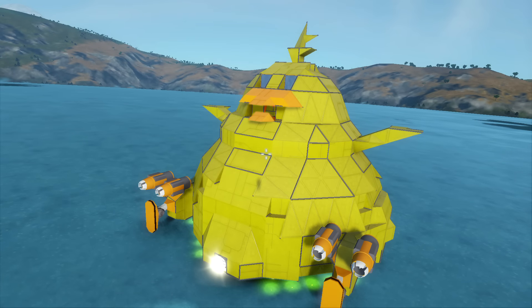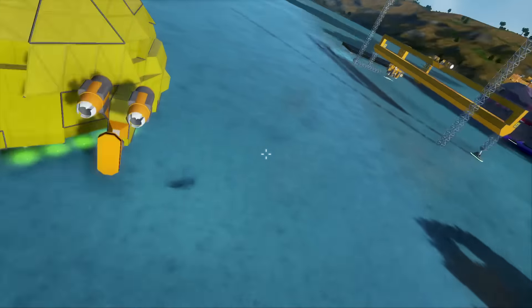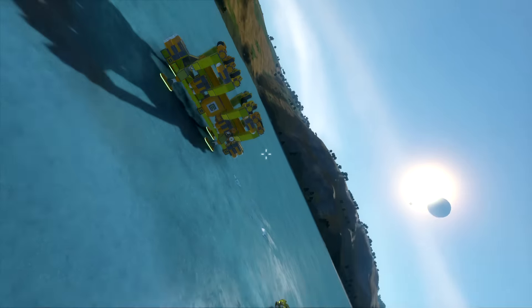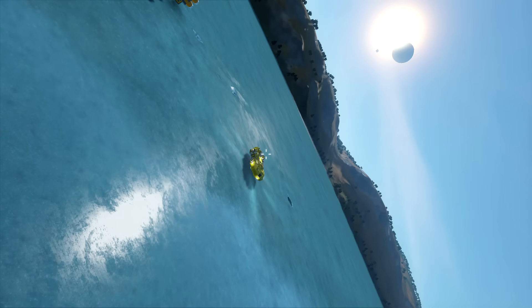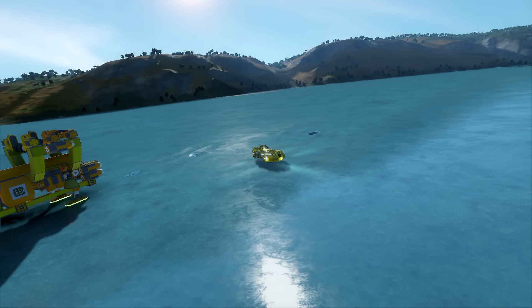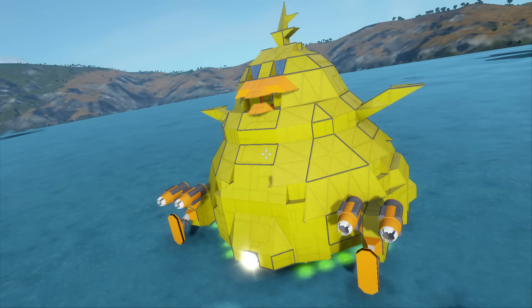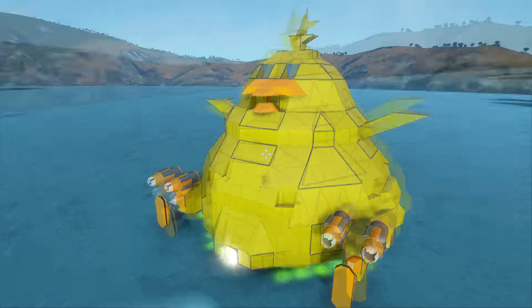The fat chocobo. This came from a number of different things floating around. I saw someone made a mining ship that looked like a penguin — that was absolutely fantastic — and then we were talking after the last episode in the comment section briefly about the canary, which is over here, that we called the fat canary because it had this little tiny beak on the front and this great big fat head. And then for some reason it just jumped into my head: we need to make a fat chocobo, and it needs to carry things because that's what fat chocobos do. So that's what we did.